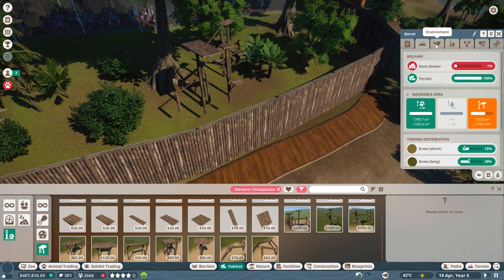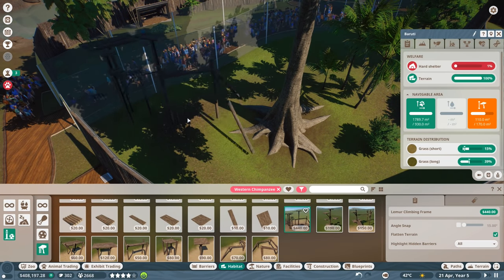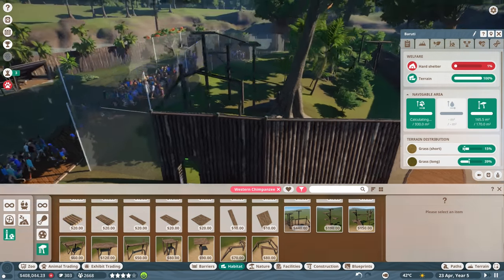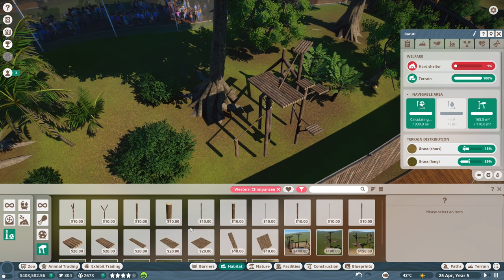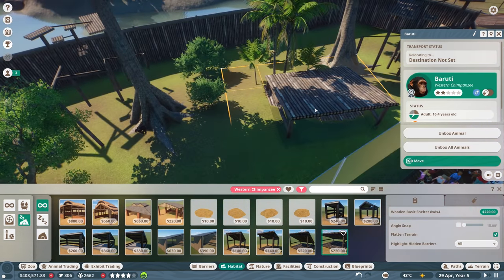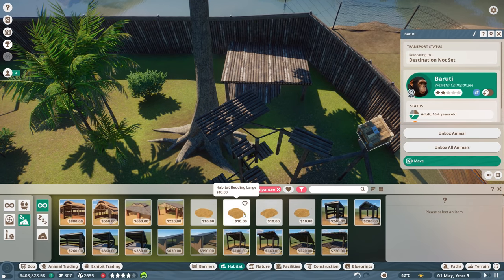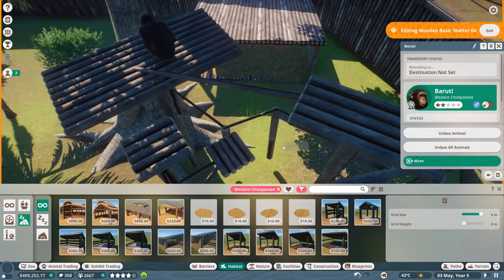They need some hard shelter now. Let's go to beds and shelters and get a wooden one - that's going to be perfect. Where could I fit this - maybe back here in this corner. Let's get bedding large for back here. Some bedding for them, nice. Unbox all animals. Let's move the climbing thing - it's kind of in the way. Let's put it like right here, that's going to be good.